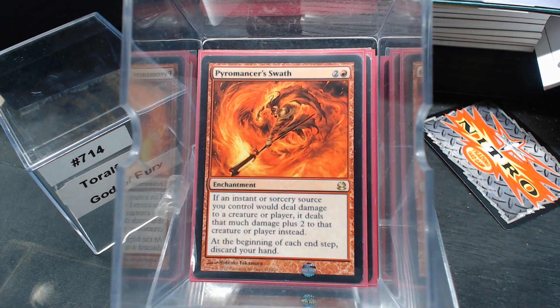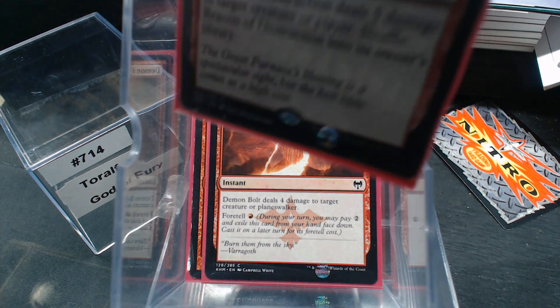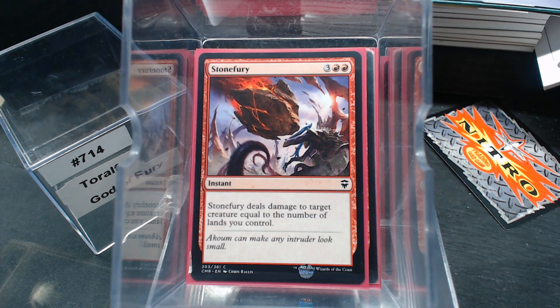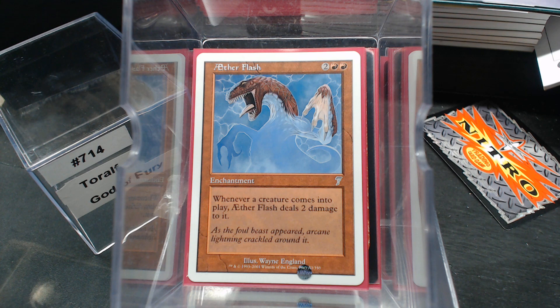Power Master Swath is about the only pump for Toralf. Torbrand would be good, maybe not because he's gonna die to most of our stuff. An extra two damage is not bad. A lot of straight damage spells: Lightning Bolt, Demon Bolt, Beacon of Destruction, Stone Fury — I really like that one, target creature takes damage equal to the number of lands you control. That late game that's a serious top deck. And Aetherflash, because it's non-combat damage — if a 1/1 comes in you can ping something else.